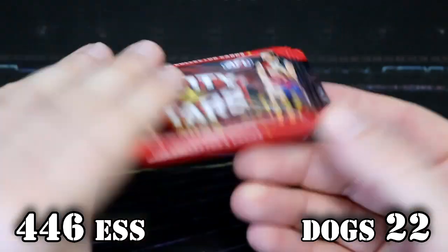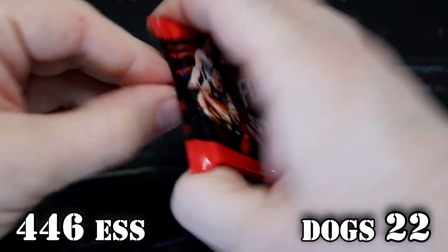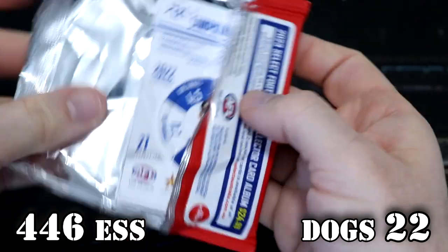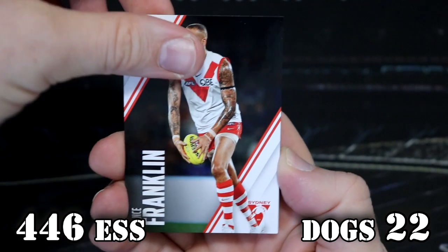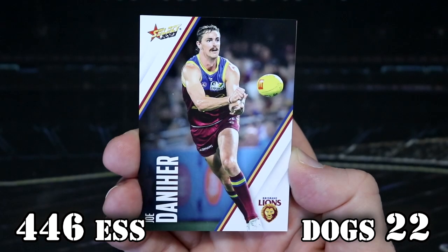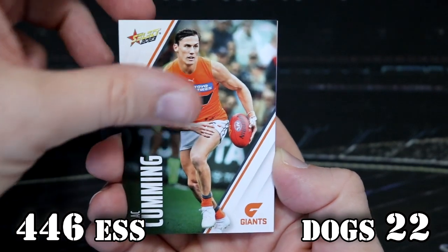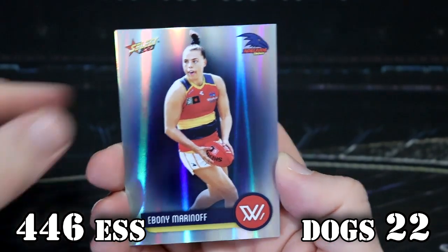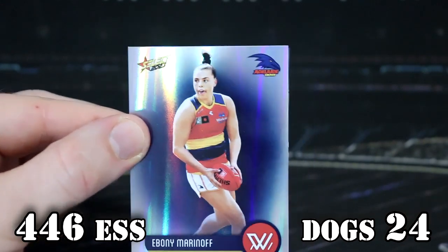We've got our final pack here. The Bulldogs can win it if they get an instant win — that's really the only way, unless there's like an error pack and we get two Iconics in one pack. Let's see what we have. Is it an instant win? Come on Bulldogs. It's a colour spot — it's an Adelaide Crows. Ebony Marinoff. That is another two points for you, so that's 24.